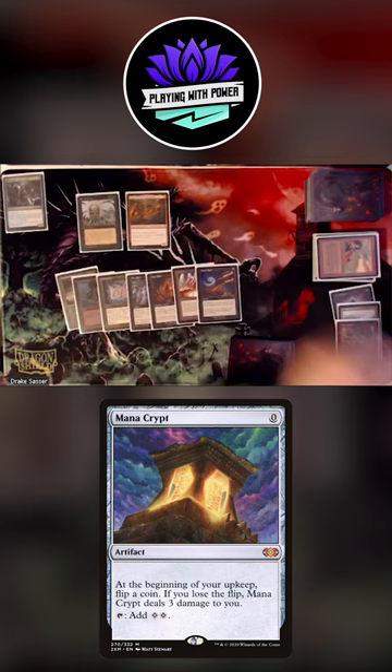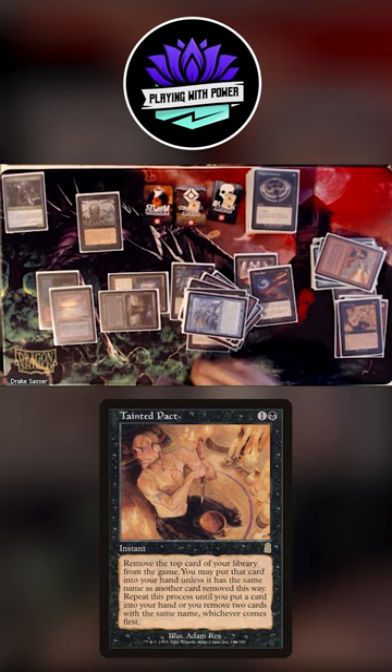Play an Underground Sea, Entomb, Rograck, Tainted Pact — right, it's the last... oh there it is, okay. Two cards, cast Thassa's Oracle, 2B, I have two cards in library.